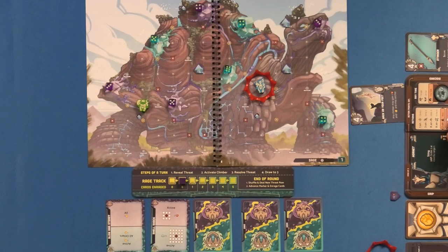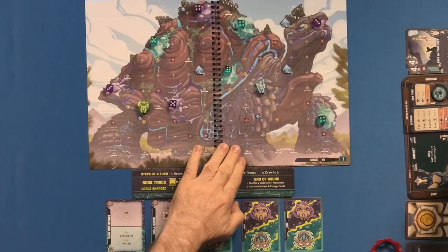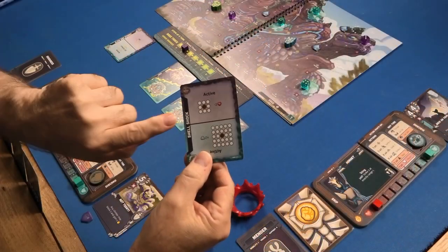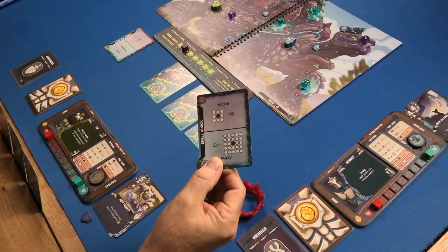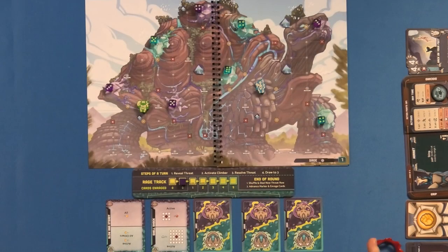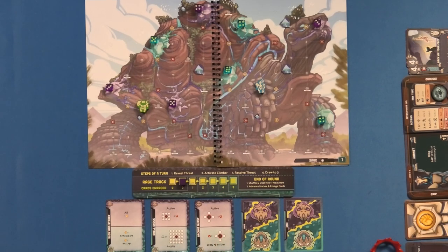Basically, this card means anything in that vicinity loses two health — to the active player. You can now draw up to three. Here's the next row: active player will lose two health again. I do have healing cards — any climber may gain three health, or any climber may gain one. I have healing cards, so any climber may gain three health, any climber may gain one.